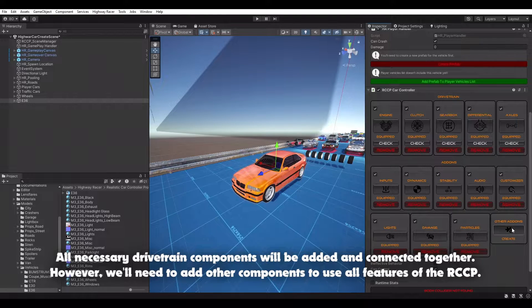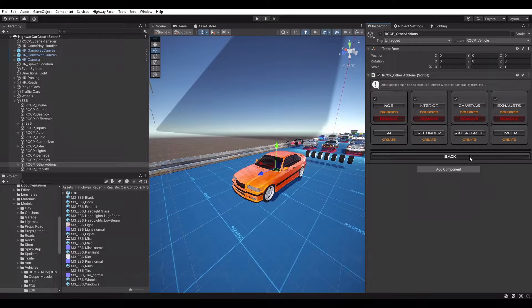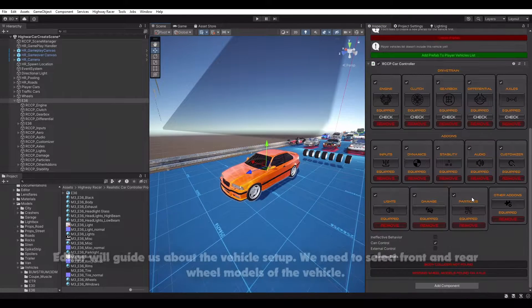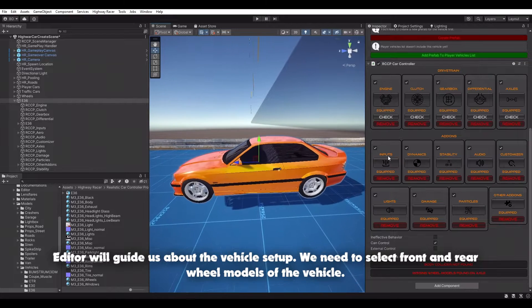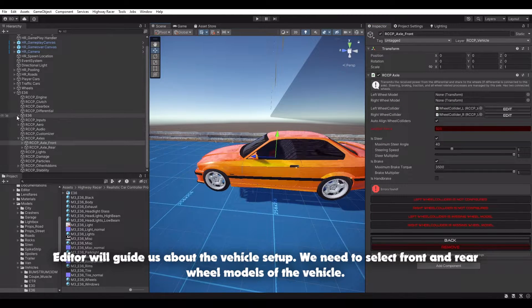You'll need to add other components to use all features of the Realistic Car Controller Pro. The editor will guide us about the vehicle setup. We need to select the front and rear wheel models of the vehicle.